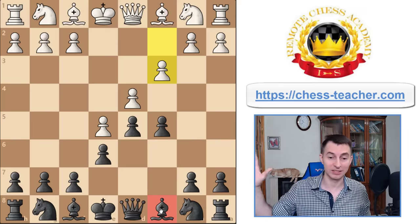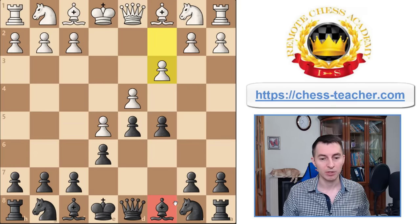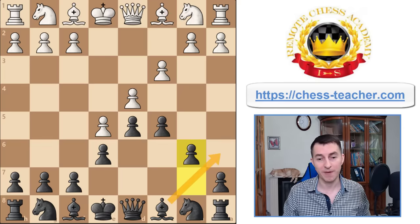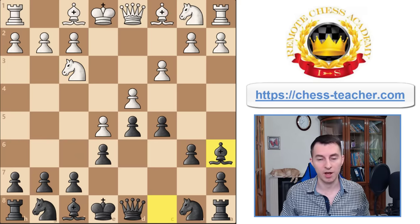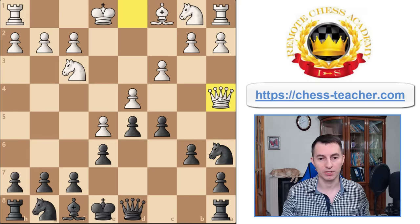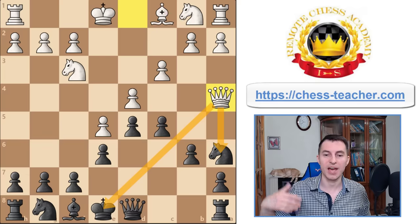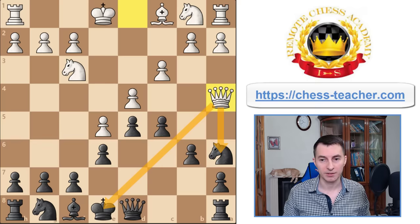Now, how do you trade off this light-square bishop? The most quick attempt would be to play b6 and pawn a6, but it fails due to some tactics. Say white plays knight a3 — if you play bishop a6 right now, yes, you do trade off this bishop, but after that white can win with queen a4, a double attack on your knight and king. That's why it doesn't work in that most straightforward fashion. But instead you can simply prepare it.